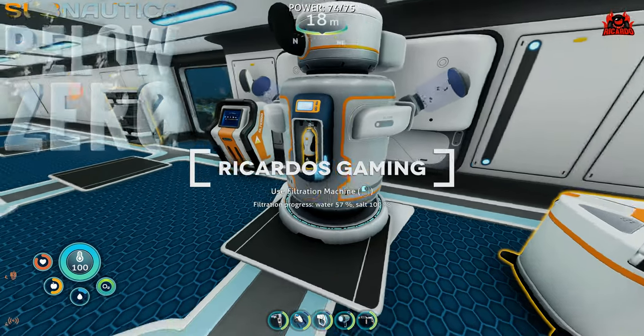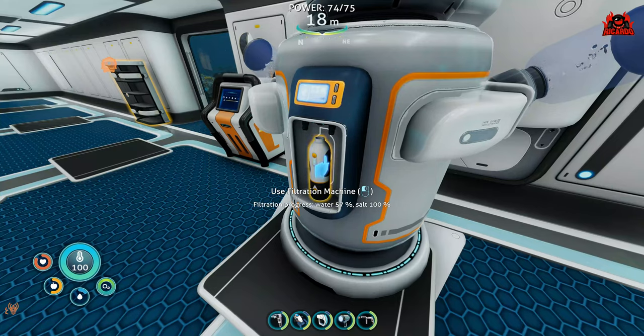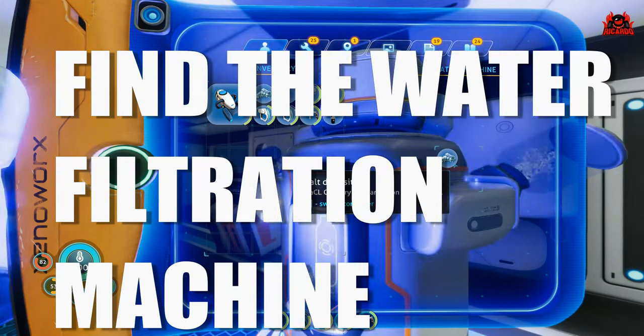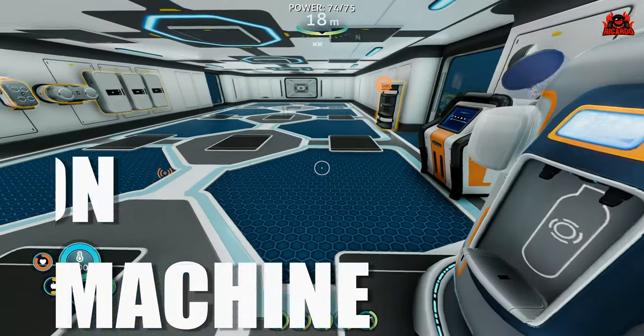Hello, it's Riccardo and welcome back to Subnautica Below Zero. Are you tired of chasing bladderfish around the seabed? Well of course you are. You need some water, you need it quickly. Now the water filtration machine is going to be the device for you, but where do you find it? I'm going to show you how and it's really easy.